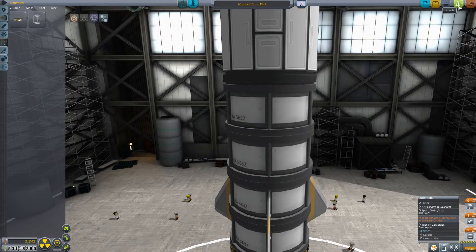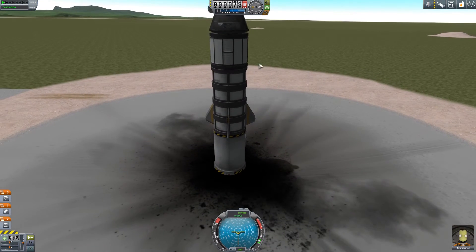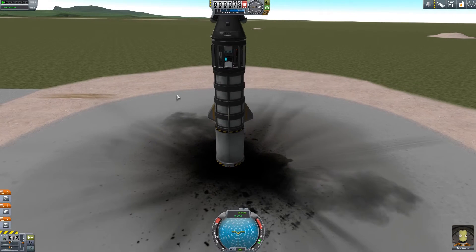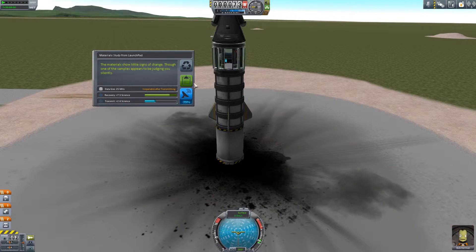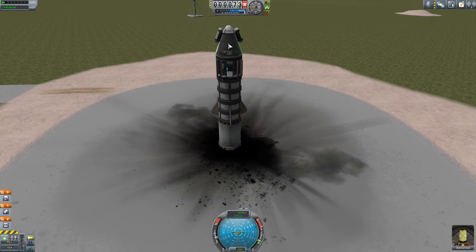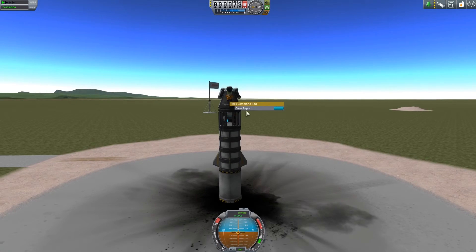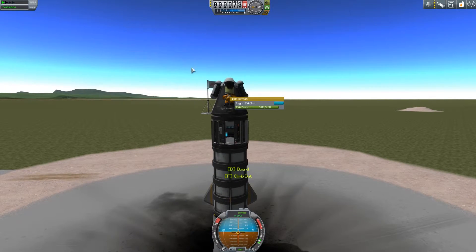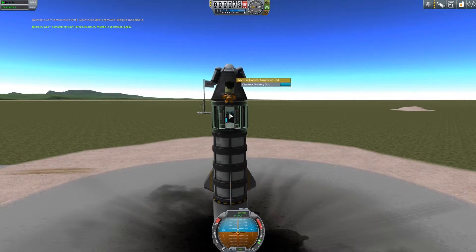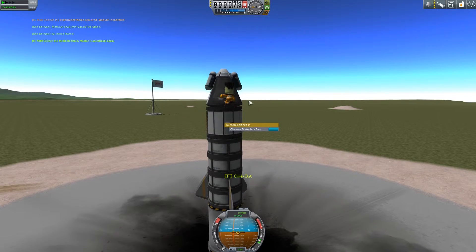Here we are on the launch pad. Bob, as long as you're ready, let's do some experiments. Observe the mystery goo — he gets a little bit more science as a scientist, so we'll keep that data. Observe the materials bay — that's 7.5 science already at ground level, that's important, we'll keep that data. Look at him do his little dance! A crew report gives us no science so we don't want that. Let's get him outside for EVA — he'll collect the data, remove it, restore the module to working conditions, then re-run the experiment.